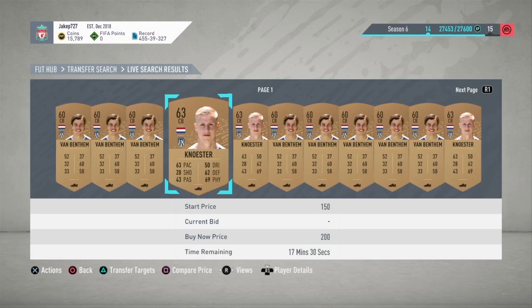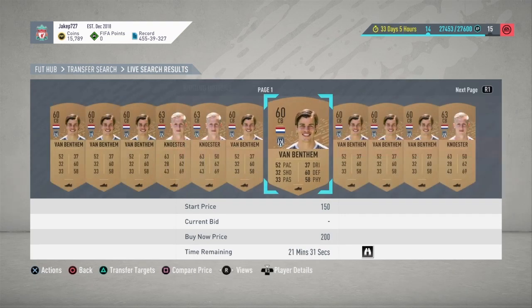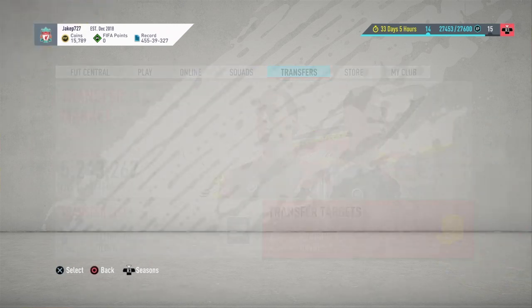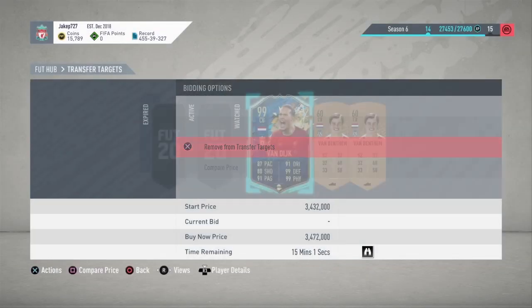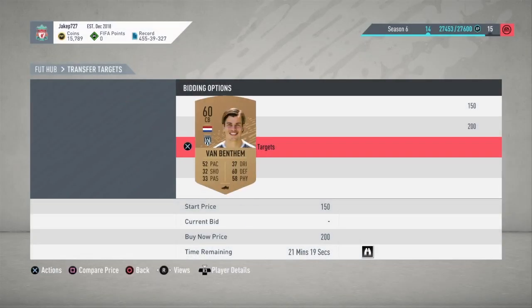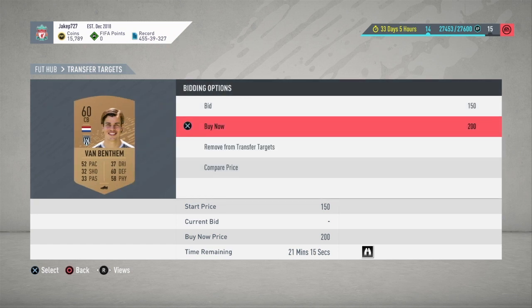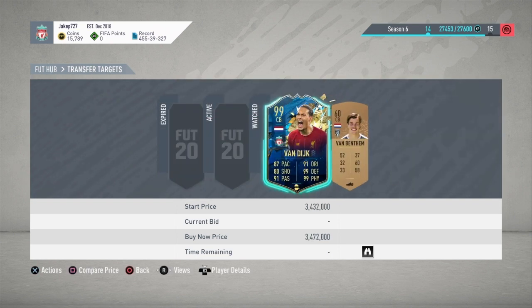You want to go over and get two of the exact same card. Then what you're going to do is go over to transfer targets and get rid of the one with the least amount of time on it. Once you do that, you're going to buy the bronze one, and as soon as you do that you're going to turn off your console — it'll trick the game and they'll both be in your club. That's how easy it is.